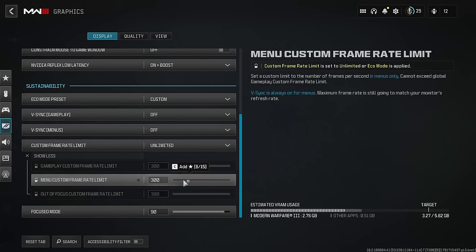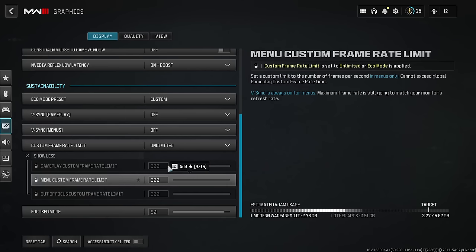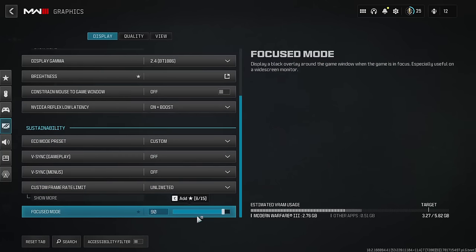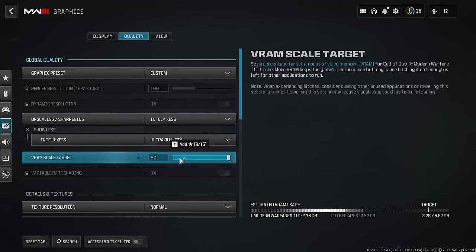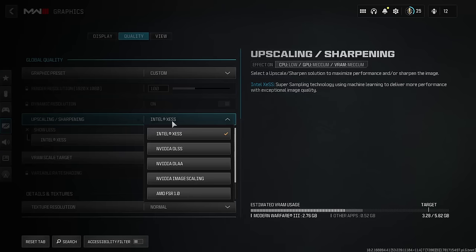The menu frame rate is your own personal preference — you can lower it if you want, but I keep mine on unlimited. Focus mode I have at 90; you don't really need to play around with that. Now let's jump into the Quality tab. I'm running Intel Upscaling at Ultra Quality with 90 on the video memory scale — this is for my specific rig: a 9700K, RTX 2060 OC, and 16GB of RAM.